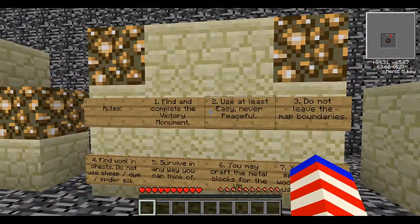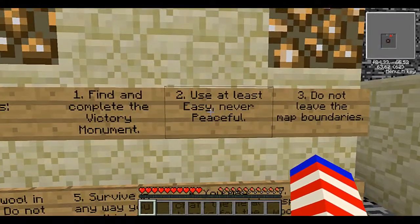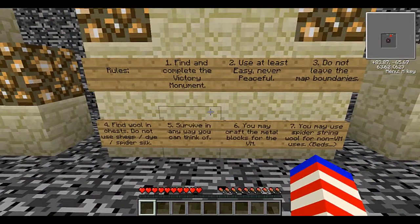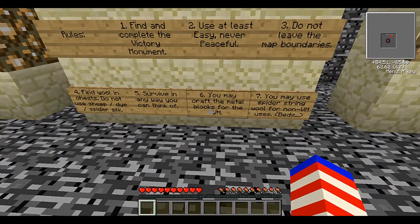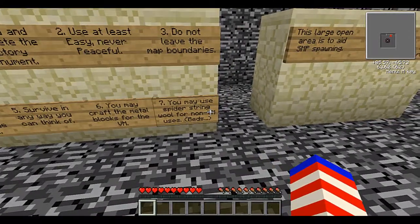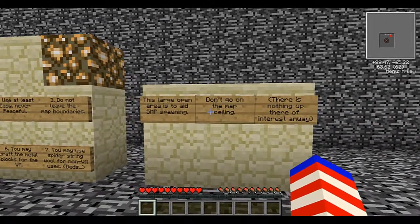All right, rules. He was doing his Inferno Mods new map and it was pretty fun. Okay, rules: find and complete the victory monument, use at least easy — never peaceful. Do not leave the map boundaries to find wool and chests. Do not use sheep. Survive in any way you can. You may craft the metal blocks for the victory monument. You may use spider string for wool.